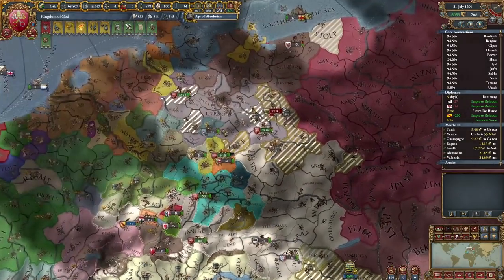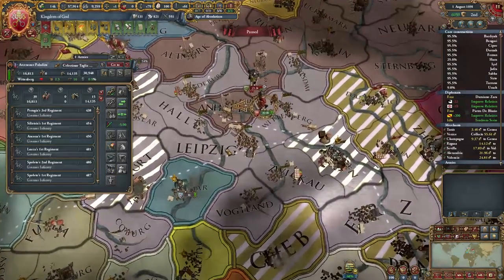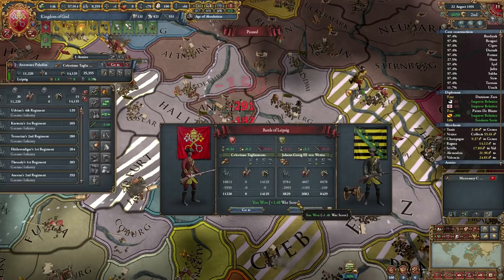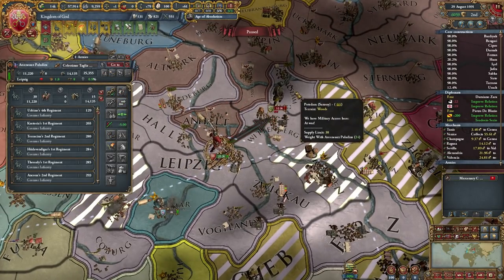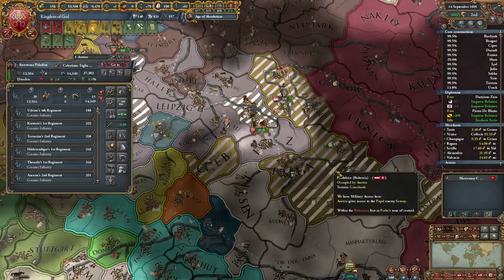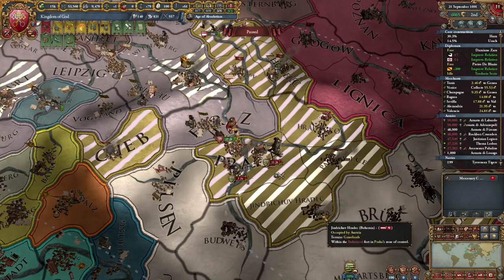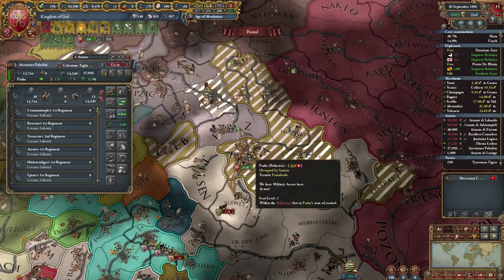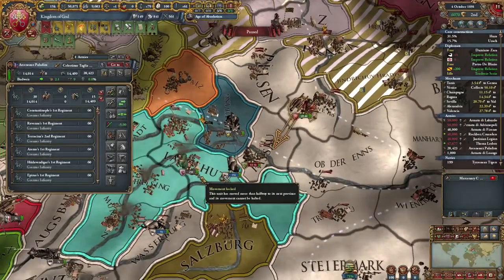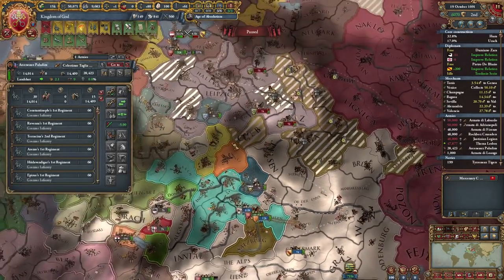We're going to move these guys back home. I actually have no idea where you're going, to be honest. There we go — probably no stack wipe, but good damage done. They're going to get a reinforcement tick, very unfortunate. I still have no clue where they're going. A bunch of cores are done. That's a stack wipe — beautiful. I wonder if I can force march and catch up to him. No stack wipe, but we should be able to get one soon — just depends on where he's going. Far, far away, apparently.